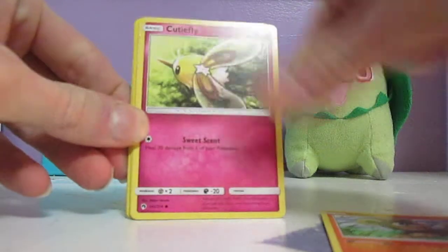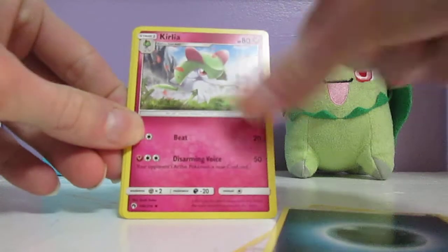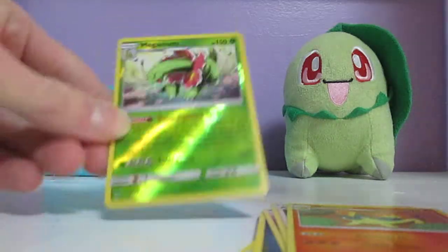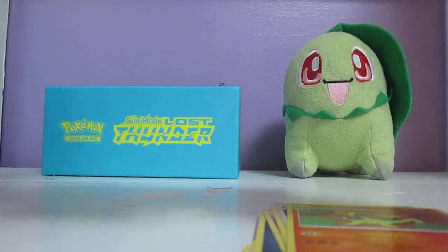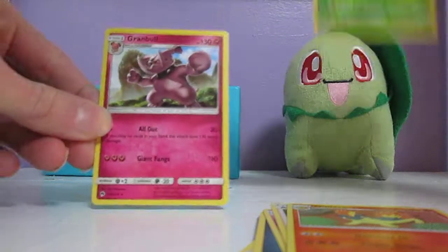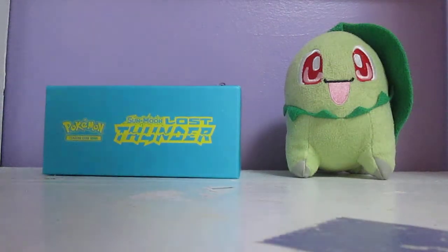We got Combi, Litleo, Cutafly, Hoppip, Eevee, Darkness Energy, Curlia, Aether Foundation Employee, Quilava, Miltank Holo, Giraffe Reverse Holo — that's awesome, I like that card a lot — and Granbull, that's a great card, I'm going to put that one aside. I've got no holos in this opening, have I? That's really strange.